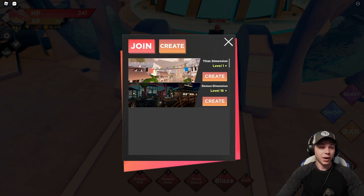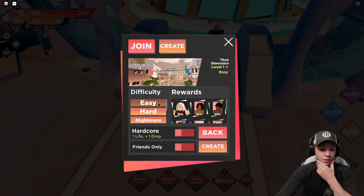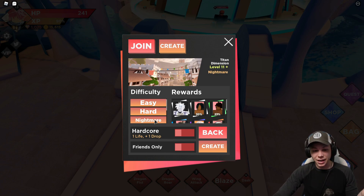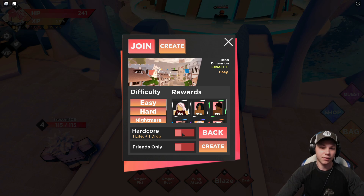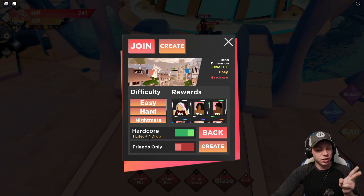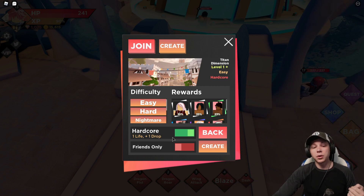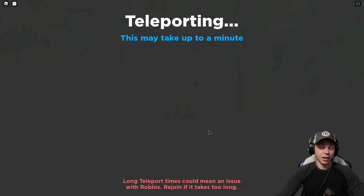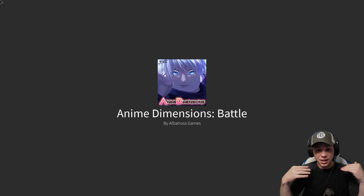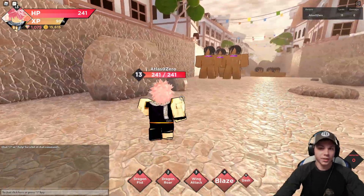When you hop in you can join or create your own maps. I'm at level 13 so I can't access the demon dimension yet - only titan dimension. Under create you choose your mode: I can handle nightmare mode but we'll run through easy for this video. Hardcore mode gives you one life but an extra drop. Also, the more people in a server, the more health enemies have - standard dungeon scaling.